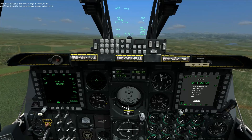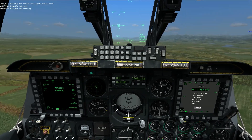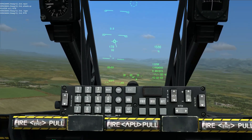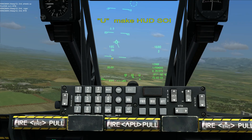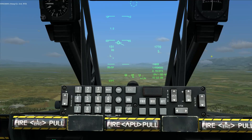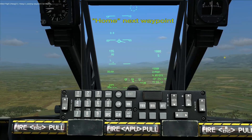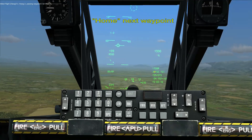Now that we're airborne we can activate our weapons and make our HUD active by pressing U. This is symbolized with the asterisk here — that means the HUD is active. Now we can switch waypoints by pressing Home, so now I'm at waypoint 3 where my targets are.